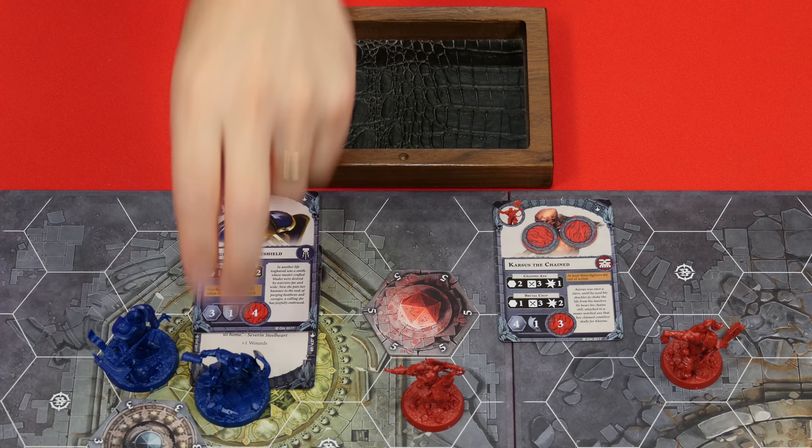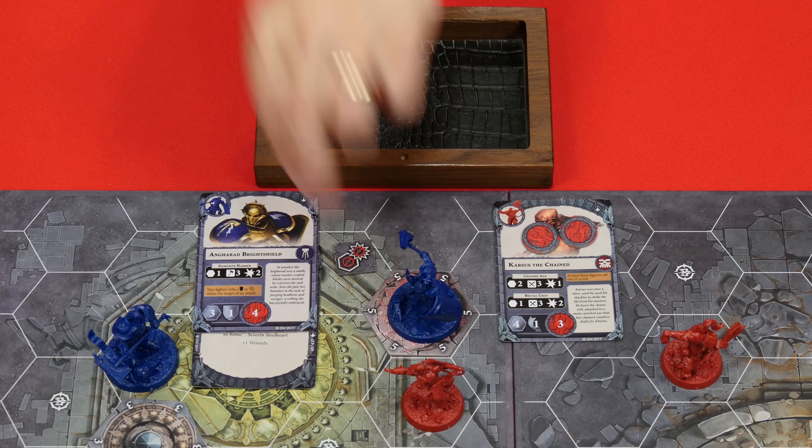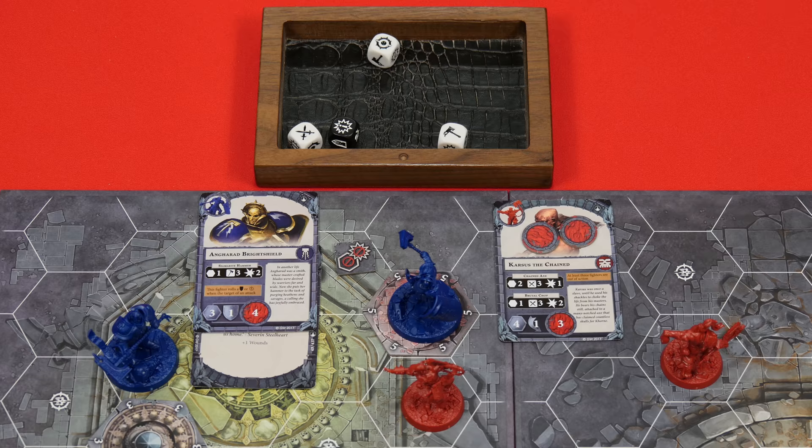Now it's time to get back to Matthew's suggestion — he wants me to charge Karsus the Chained here. I'm going to be rolling three dice, and Pep, how many are you getting? I'm just rolling one. Well, I was going to say things weren't looking good for Pep, but this roll is actually going to be very good for you. Since I rolled one crit, that's enough to block your entire attack. Right, because I had no crits at all.